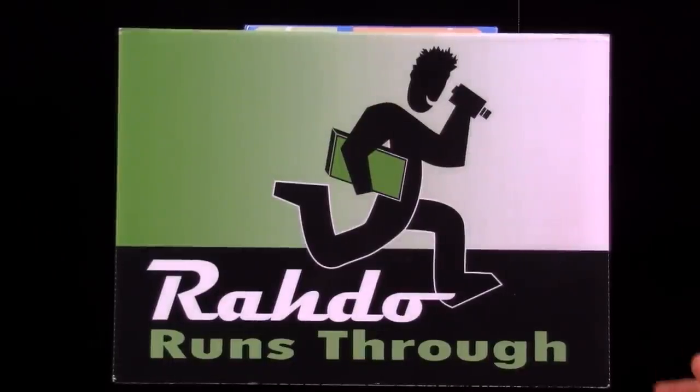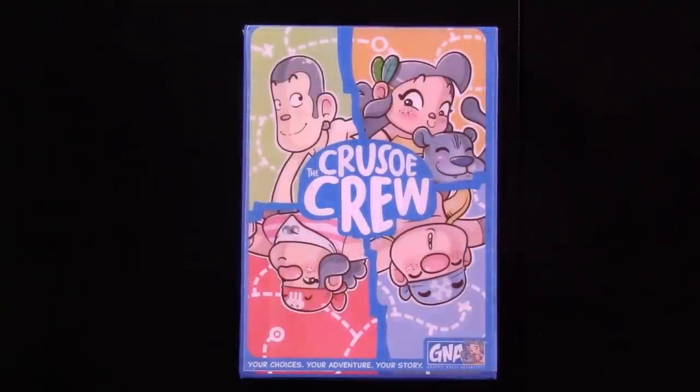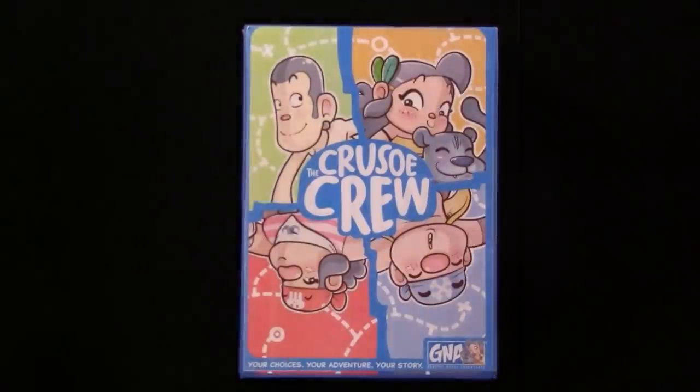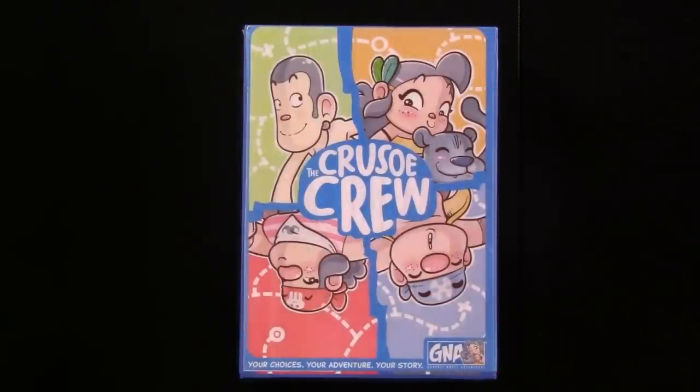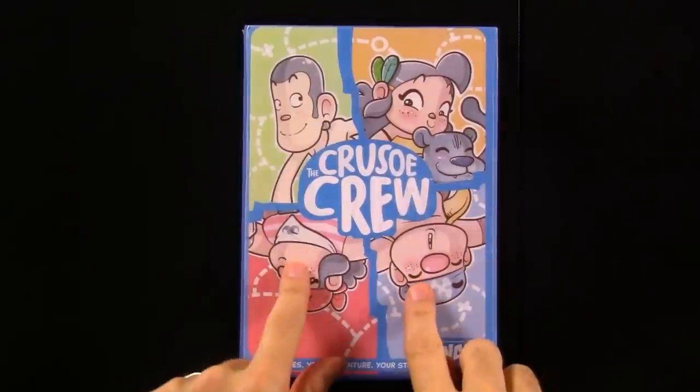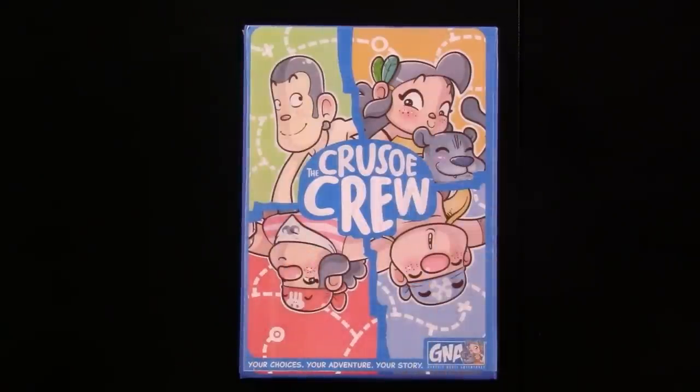Hey everybody. Today, Rado runs down a prototype of the Crusoe Crew, which is an adventure game where one to four players are plucky young kids exploring for treasure hidden in the panels of a comic book. And the way it works is, as part of setup, each player chooses one of the four kid siblings of the Crusoe Crew to control.